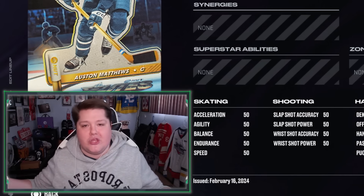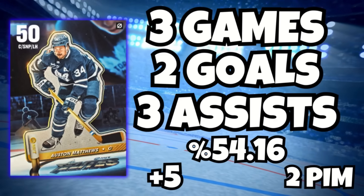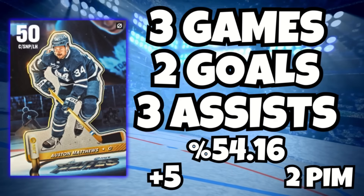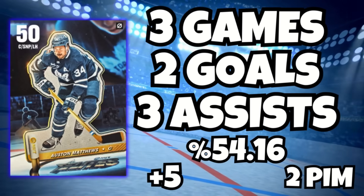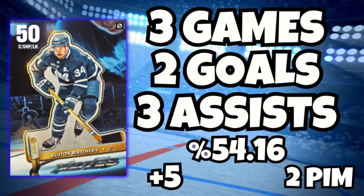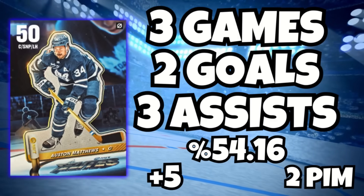What can I say — he's probably the best card I've ever used. So through three games with 50 overall Matthews, we went two and one. He had two goals, three assists — should be four assists — with a 54.16% faceoff percentage. He was a plus five and took two penalty minutes. Not bad. I appreciate you guys watching — have a great night, and I'll see you all tomorrow with another video. Thanks for watching, guys — stay frosty.